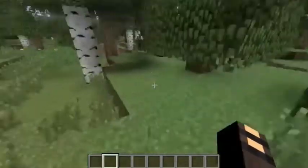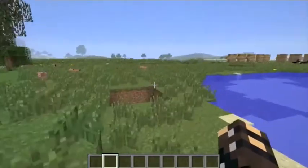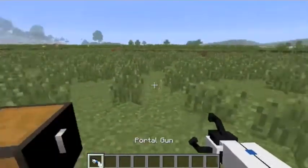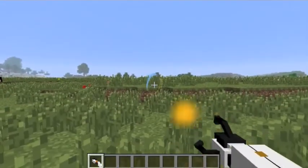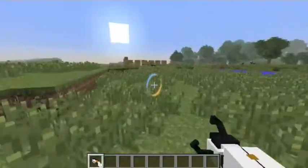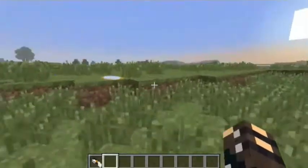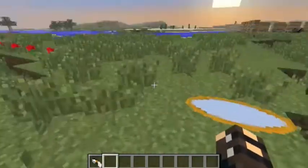Wait, I lost my Portal Gun. Where is it? Is it here? No, it's not there. So let's go here. Oh, a Portal Gun! Wow. What can we do with this Portal Gun? Wow, it teleports us to another place. It's awesome. So today we are reviewing the Portal Gun mod. If you want to download this mod, it will be in the description below.